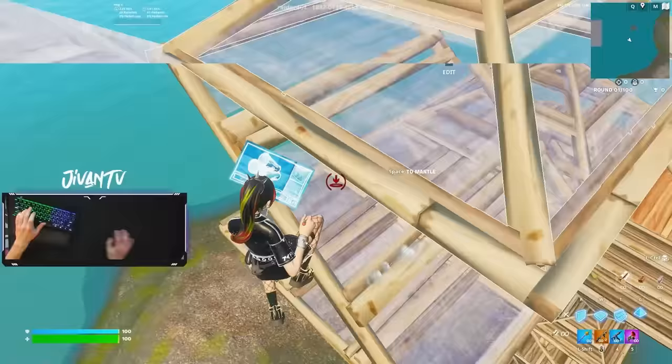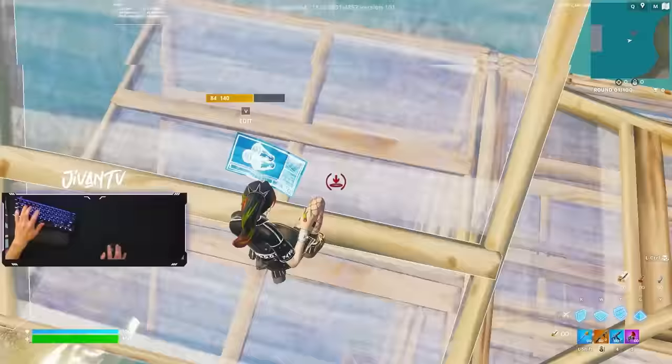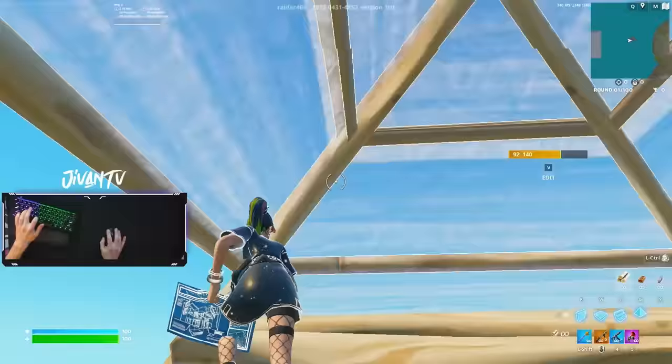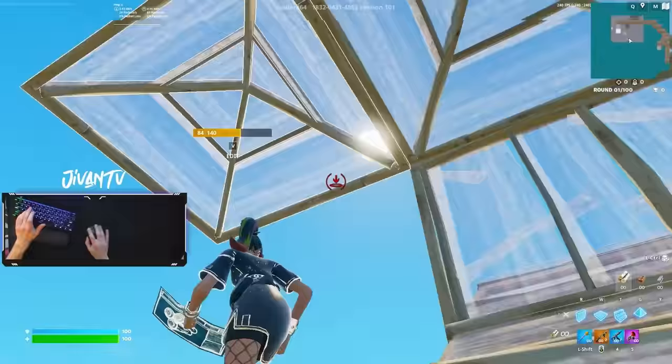Getting these side jumps down, especially if you're new, is going to be really hard — it's really just about the angle you jump off the ramp. Every time you nail it, it'll get easier and easier. Side jumps are tough to get down, but literally every single fight I probably do like 10 side jumps, so it's worth learning.